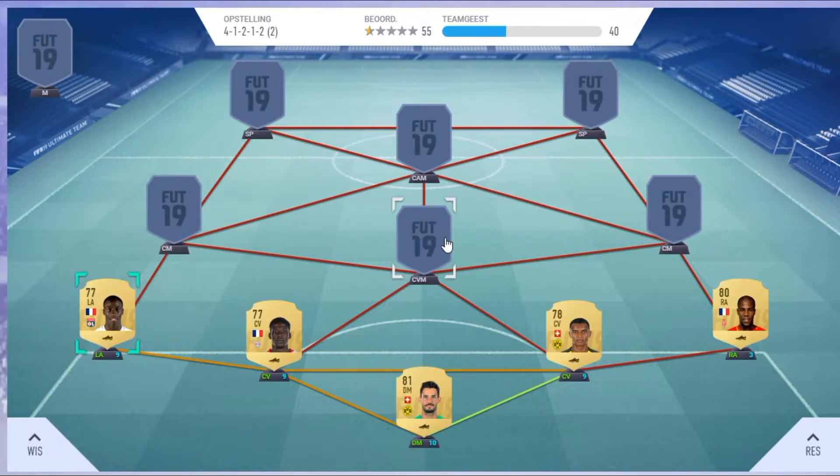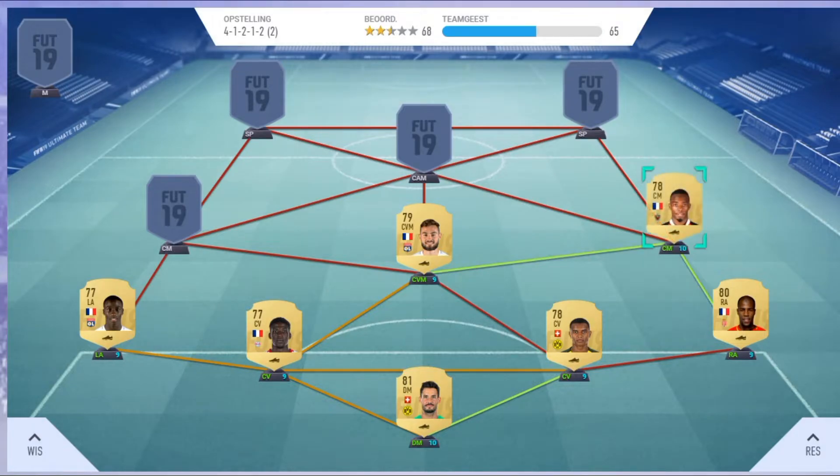At my center defensive mid spot I've got Toussard. He has 71 pace and 85 physical. He's French so he links with Morgan Sanson and William Cyprian. They've both got every single stat in the 70s, so you've got a pretty decent midfield — not too expensive, good enough to start a beginner team.